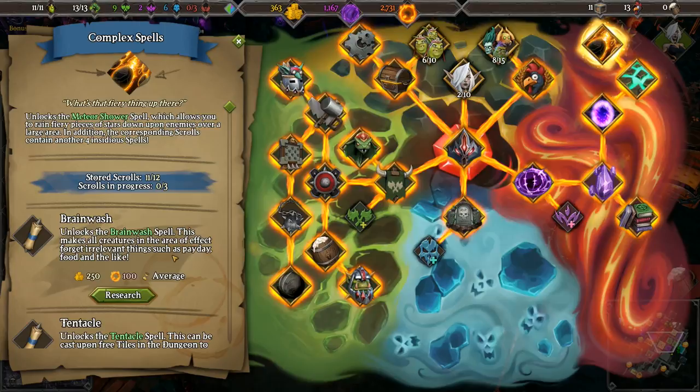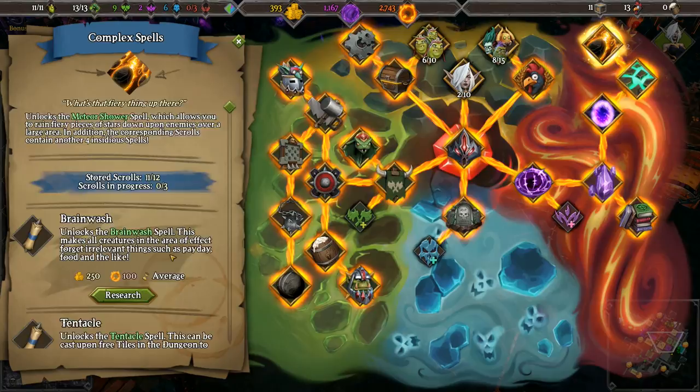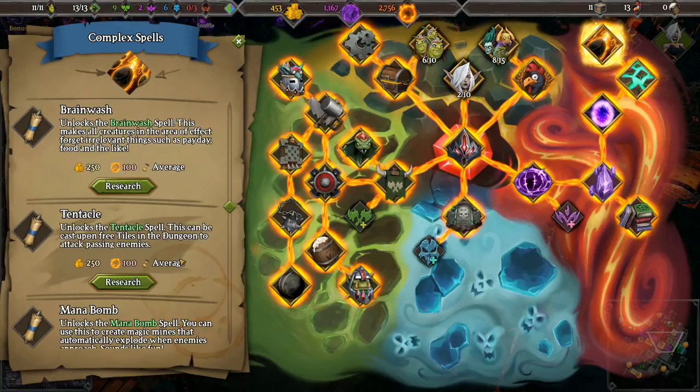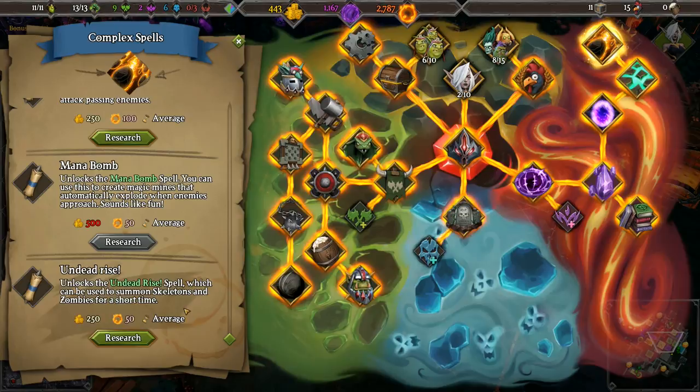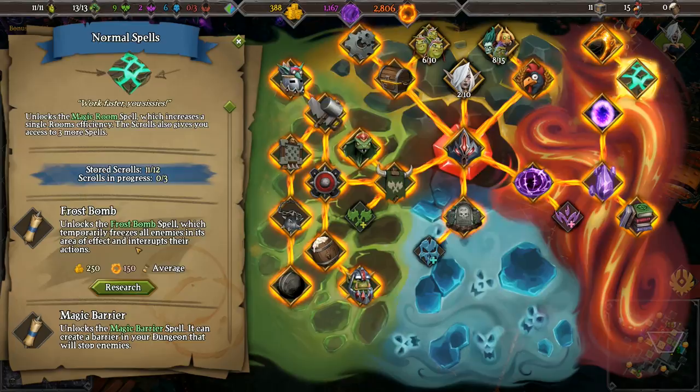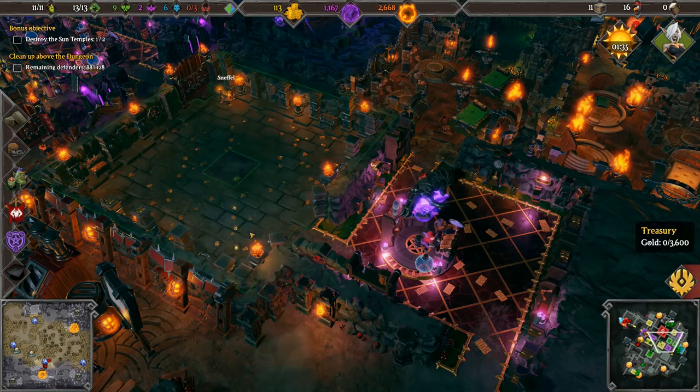Brainwash - unlocks the brainwash spell, makes all creatures in the area of effect forget irrelevant things such as payday and food. Tentacle spell - can be cast upon free tiles in the dungeon to attack passing enemies. Mana bomb. Undead rise - summons skeletons and zombies for a short time. Frost bomb - temporarily freezes all enemies. I like that one a lot - let's test that one.